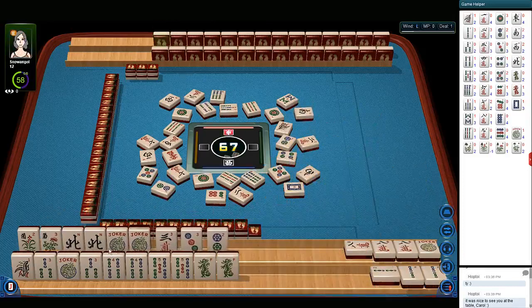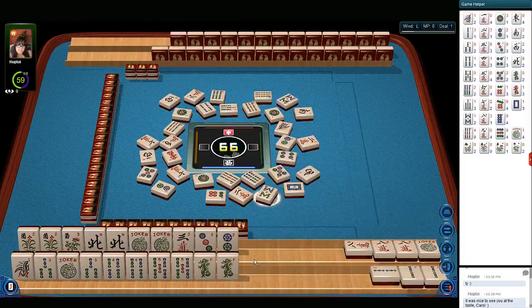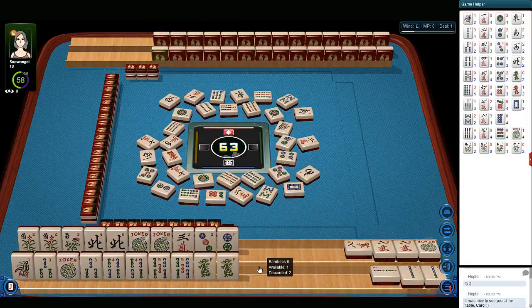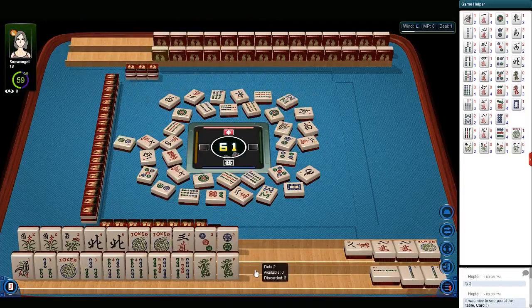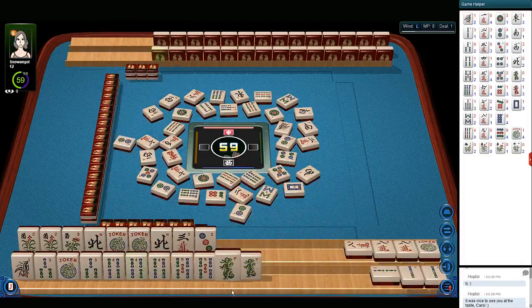South wind. Nine bamboos. Eight bamboos. East wind. Six bamboos. No green dragons are out yet. South wind. Two dots. It would be very nice to draw a flower. West wind — we got our four. Two dots. It's looking better for a potential pure hand. It's a little risky because we need a one bam. Five bamboos — we're good on the five bam.